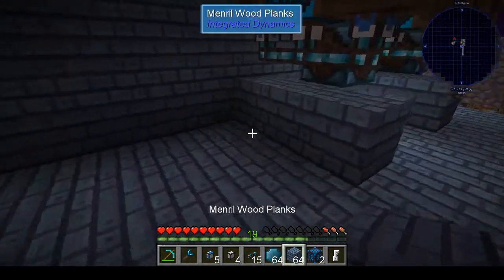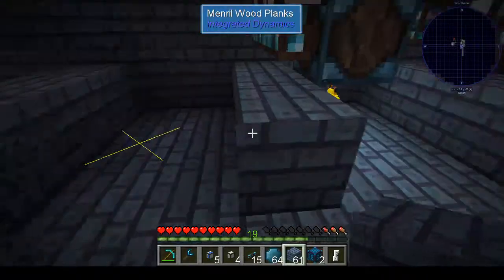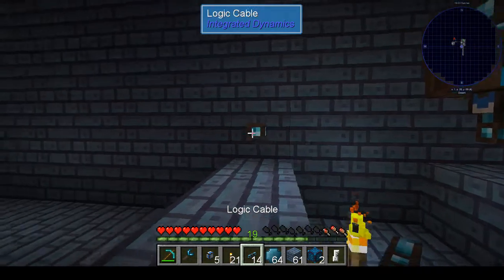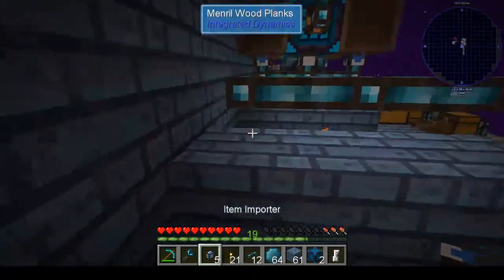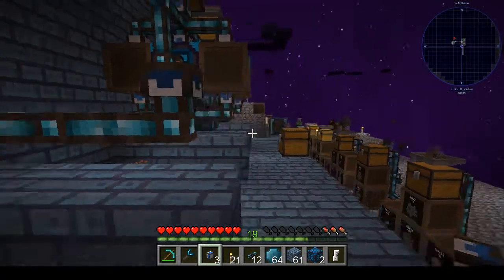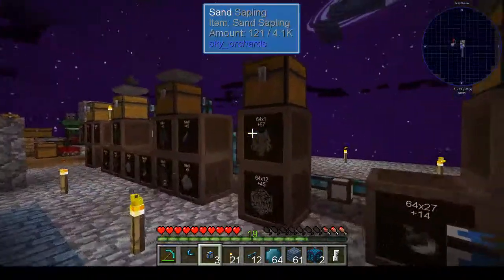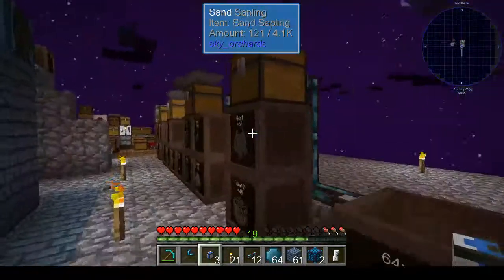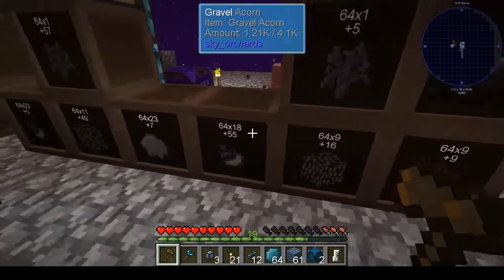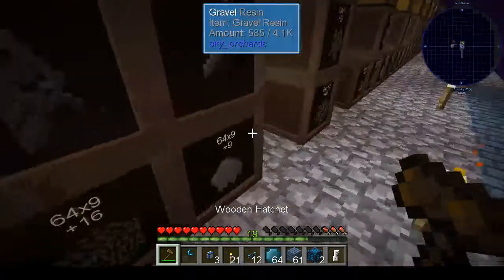So we're just going to make a little small platform here to get us going. And we need a torch, and we're going to need piping, and we're going to need importers. These are item importers and these are logic cables. And what we're going to do now is — we already have sand and dirt — let's get gravel. It's clay, sand, gravel. We're going to be very careful here and we're going to pick up the gravel acorn and the gravel resin. Hopefully it doesn't fall off the map.